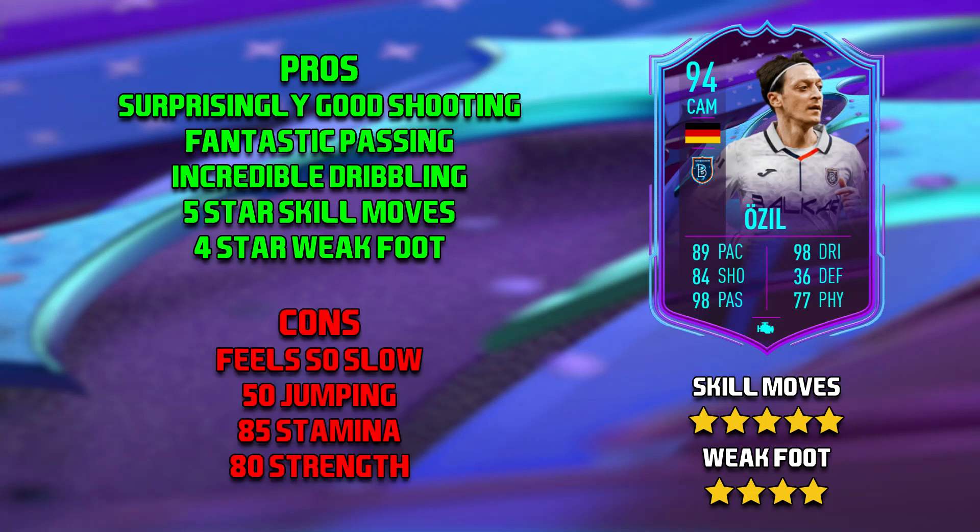On to the cons of Ozil. The first is his pace — even with an engine he has 90 acceleration and 88 sprint speed, but he is unbelievably slow. I don't know why he just doesn't sprint; it's like running through treacle. But because his dribbling is so good it's not too much of an issue, because you just don't sprint with him — it's a very easy resolution.